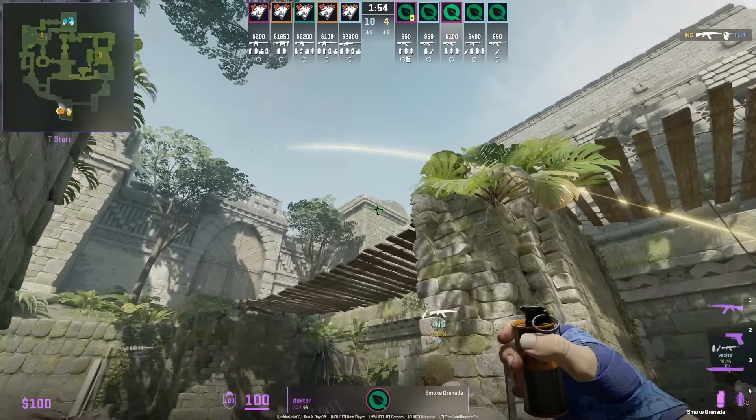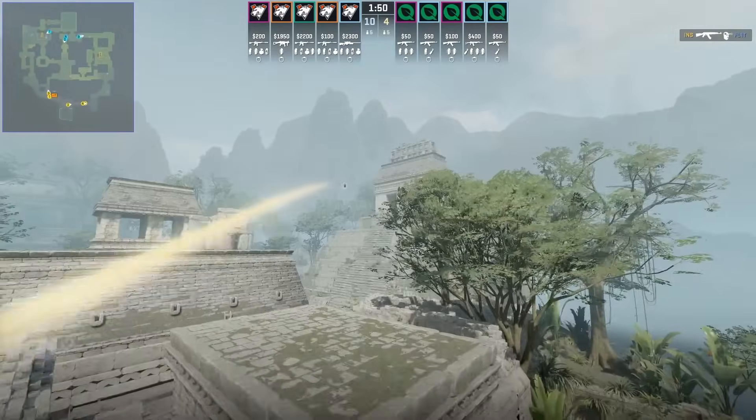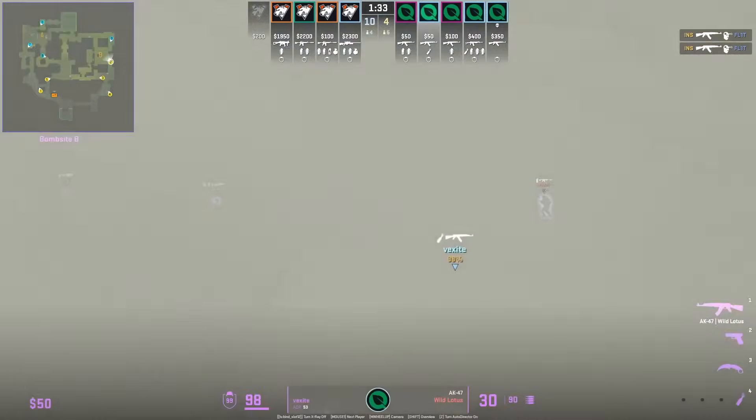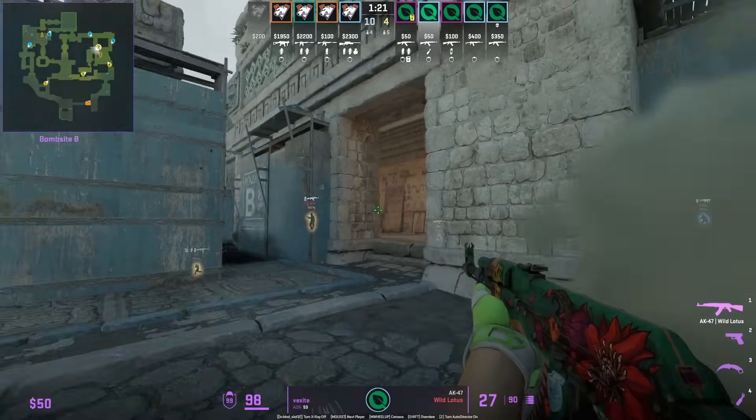Dexter smokes top banana: stand in front of the rock, aim as shown, walk forward before you reach the bridge, then go ahead and jump throw. The smoke gives cover for your teammate to lurk through, as we see Vexite do to the top banana — then he's going to get flashed out.